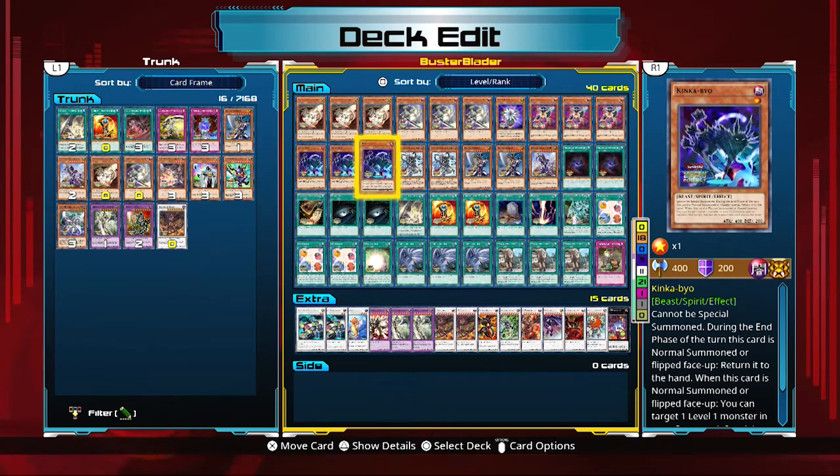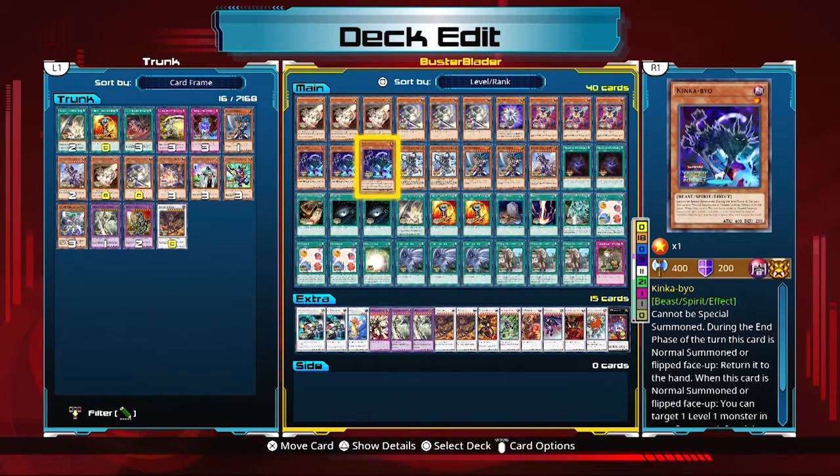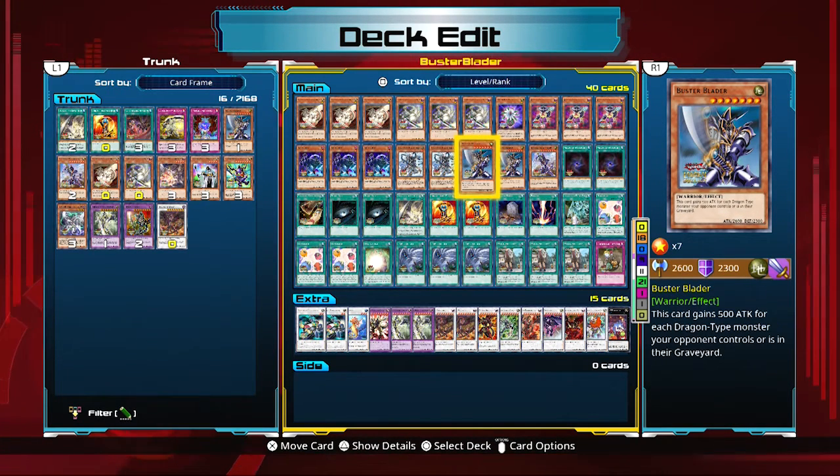Sage with Eyes of Blue is a really good combo piece in this deck — it searches out Buster Whelp when you normal summon it, adding it to your hand. That's really all you're using it for here, so I've only run two copies. It is a Level 1 tuner, which can be used with non-tuner monsters to make synchro monsters or to make bigger plays.